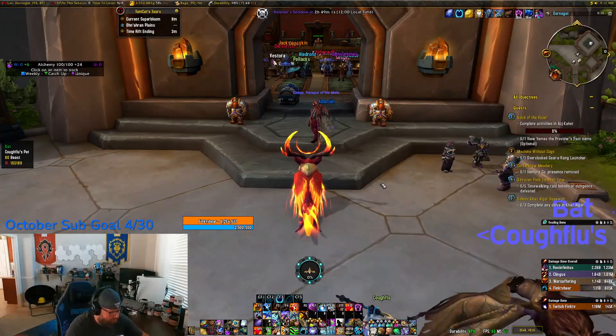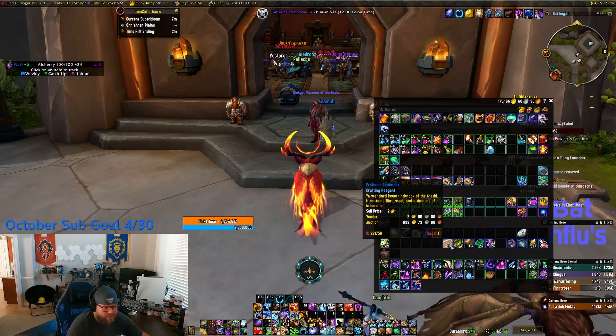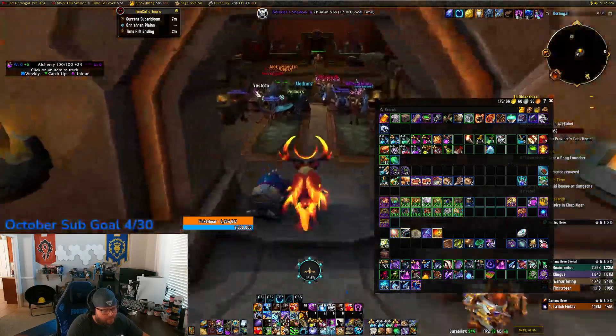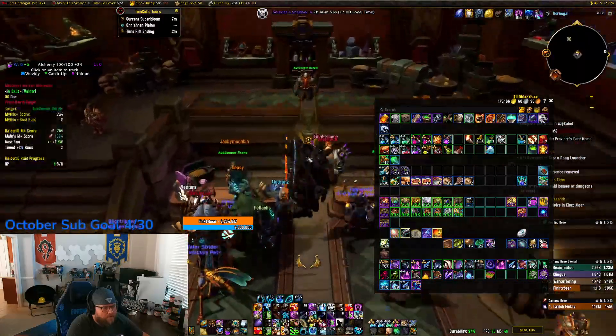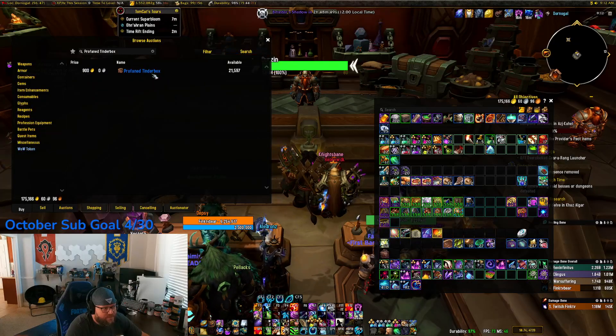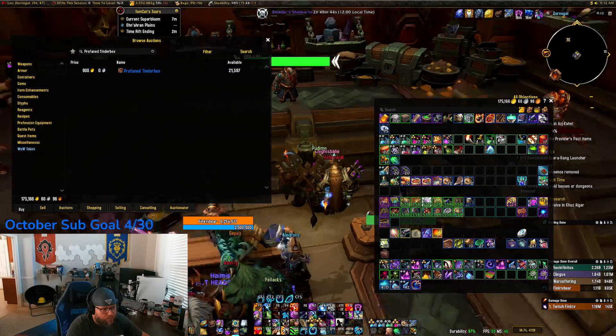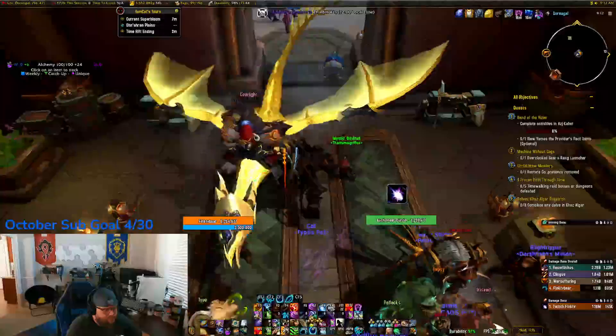Hey, what's going on everybody? Are you having issues farming profound tender boxes? Now granted, on the auction house prices came down tremendously — last week they were still 6,000 gold per.